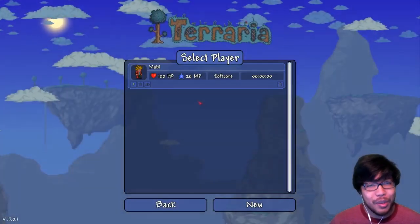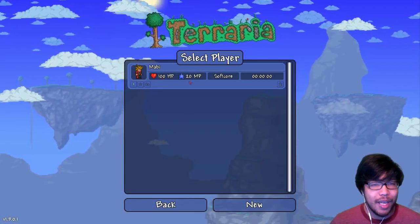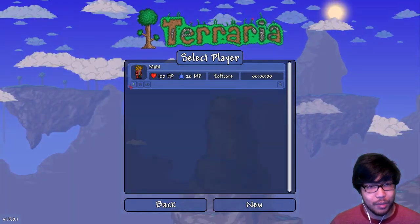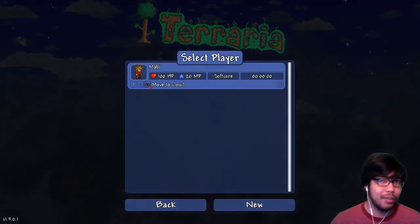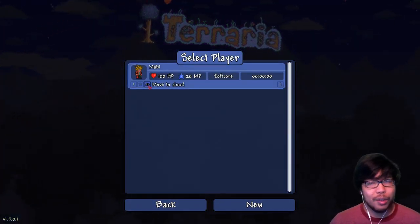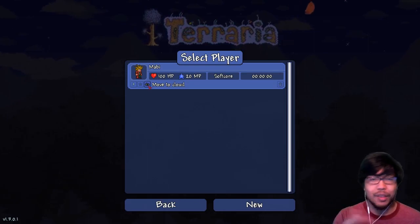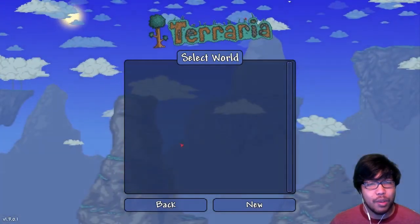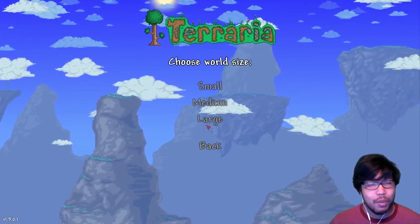This is a new screen right here - it shows you the HP, what it is, how long you've been playing with the character. This is pretty sweet. You can favorite it, move to cloud if you're going to play on a different platform other than the PC you're starting with. So go ahead and play - of course we need a world, so we're going to select new.